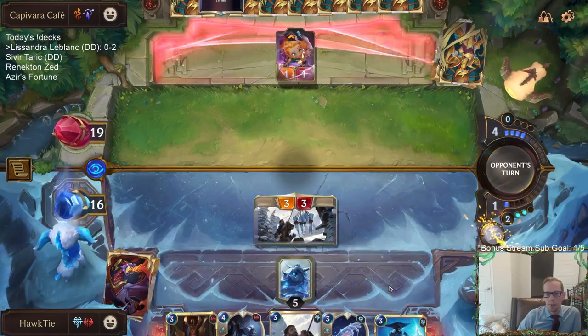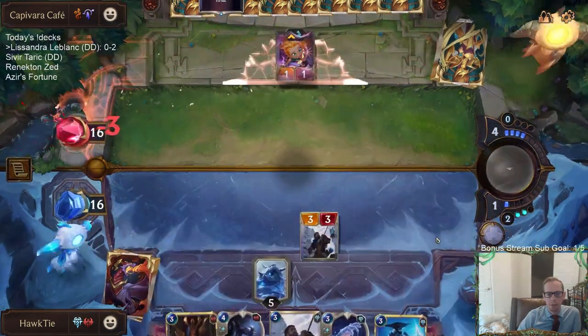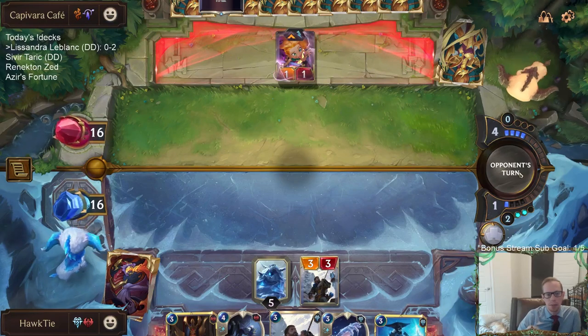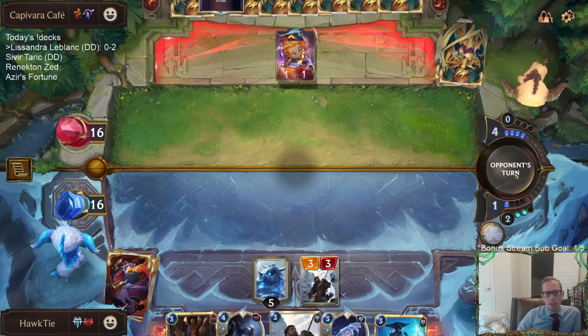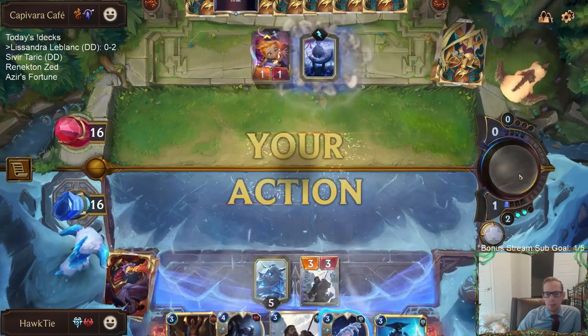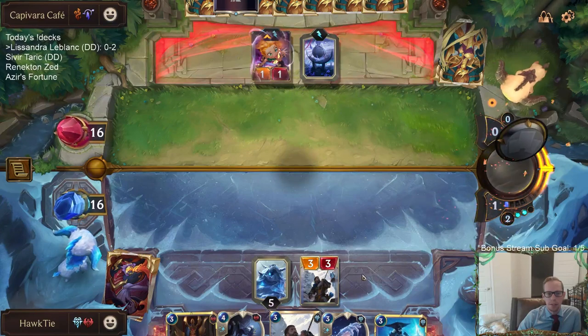I'm not a fan of having Trapper, LeBlanc, and Lissandra all on the same spot of the curve — this has been really awkward a couple of games. Last time I led with Lissandra instead. Let's play the Trappers first so we can try to get the Enraged Yetis, because the Enraged Yetis will let us double-spell.